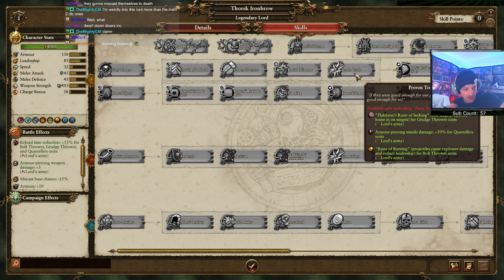It might give a reason to build bolt throwers - I like having more options. If it does that's cool. So you have bolt throwers and give them this and they're effective, as opposed to just being like you build bolt throwers if you somehow can't build grudge throwers. Basically dwarf doom divers kind of - not the same arc of fire obviously. Bolt throwers with flaming explosive seeking rounds.